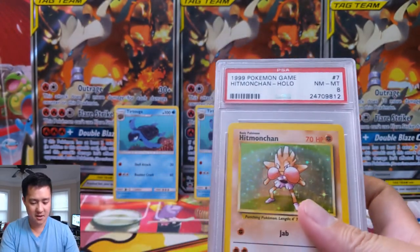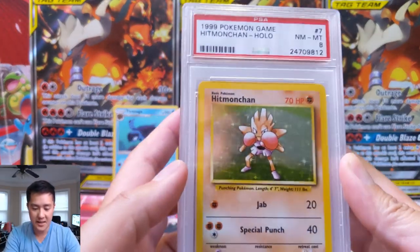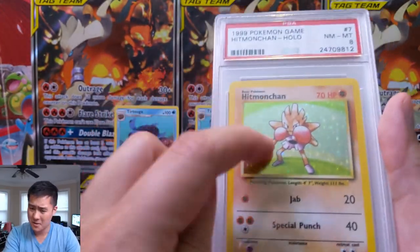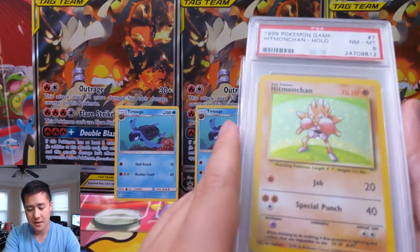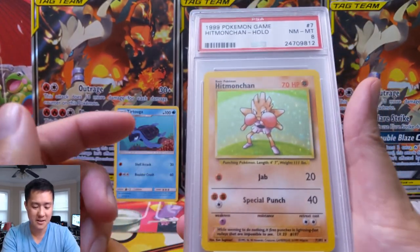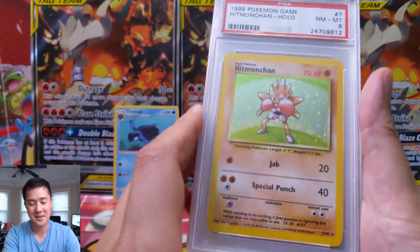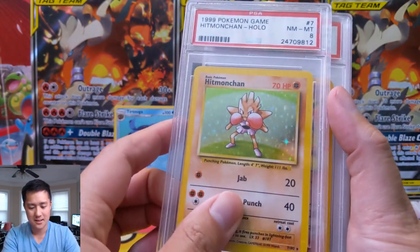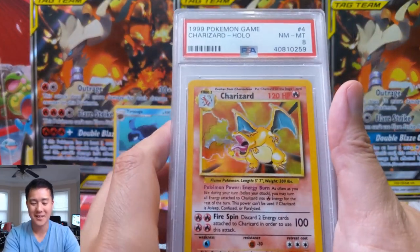I think these are the extra ones. We have a Hitmonchan PSA 8 from 1999 — so cool. I believe Hitmonchan came in a deck; I think it was Ninetales and Hitmonchan. Very nostalgic card, and I found out much later it's actually really good just because it can have a one-energy Jab. When you talk about power creep, I feel like that says a lot.